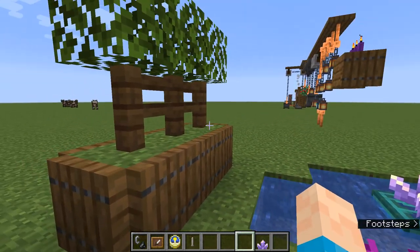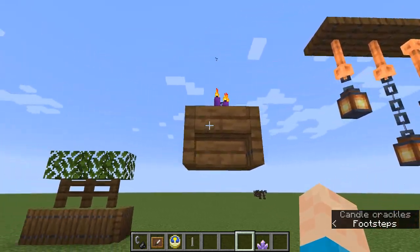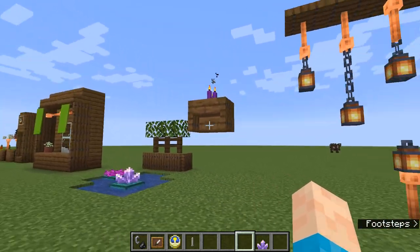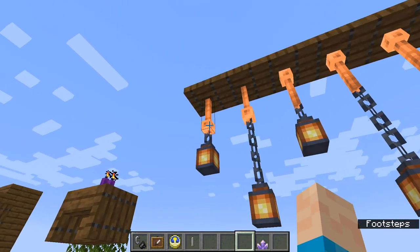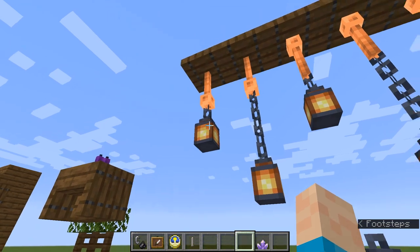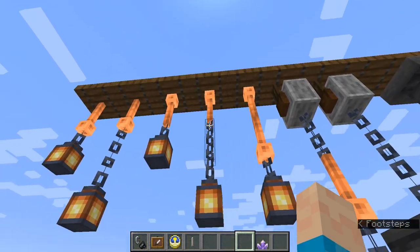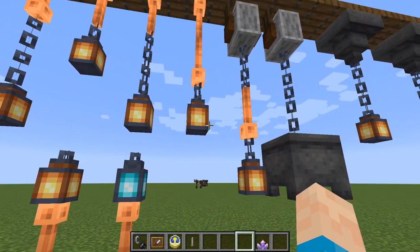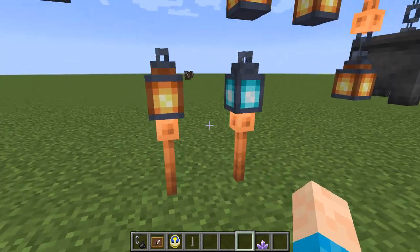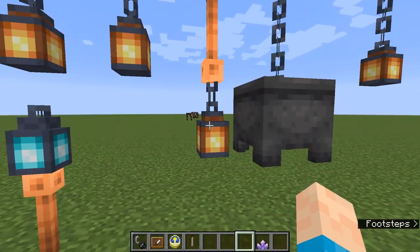A little bush design on the back: grass, fences on top, leaves — that one isn't even a 1.17 feature, I just threw it in. Then a shelf design with trapdoors on the side of a stair and a candle on top. Now for hanging lights — it gets pretty intense. We've got: lightning rod with a lantern, lightning rod with a chain and lantern, then the flipped version, then flipped and non-flipped with a chain hanging. These look like garden path lights.